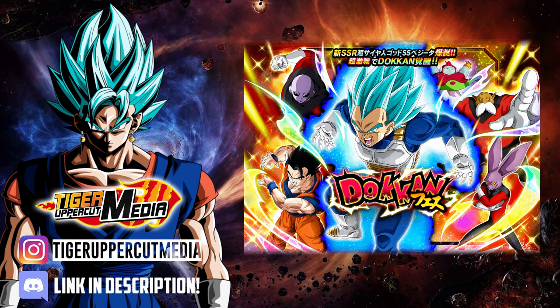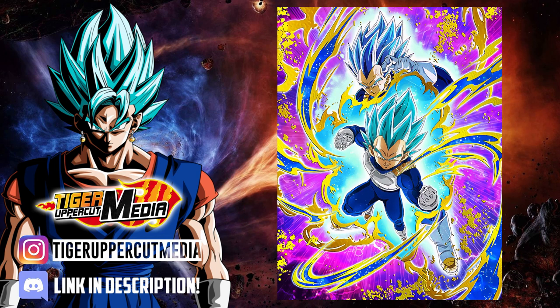Of all the banners in this video, SSBE Vegeta's banner has the highest chance of being changed when it comes to global. This is mainly because 4 of these units — namely Dyspo, Ribrian, Tech 17, and Toppo — were just featured on the LR Goku and Frieza banner. There's always a chance it remains the same, which would kind of suck. Overall, SSBE Vegeta is a fantastic unit with an even better category. His banner isn't too bad either, but he's one of the most highly anticipated units on global and I know tons of people will be pouring stones into his banner.